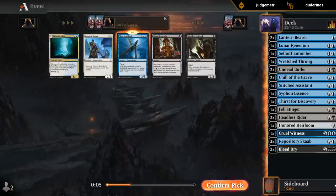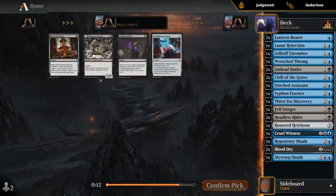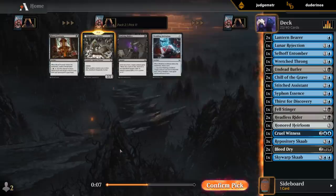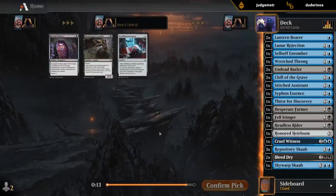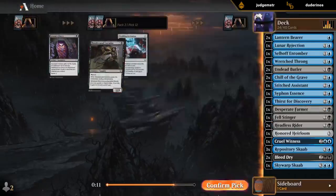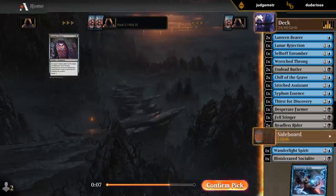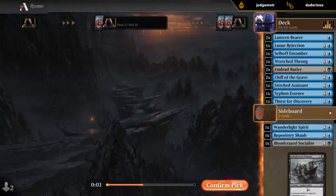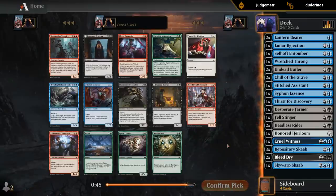Don't have any 5-drops yet. Farmer could actually be okay too — I have a lot of ways to transform it with all the exploit creatures. I don't think I'm playing any of these. Socialite's a great card, but not in blue-black. People have figured out that the equipment's quite bad. All right, last pack — did not open a third Headless Rider, unfortunately.